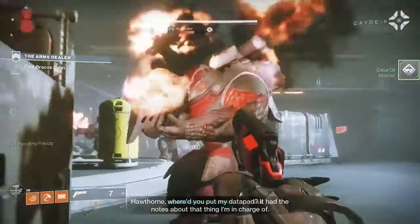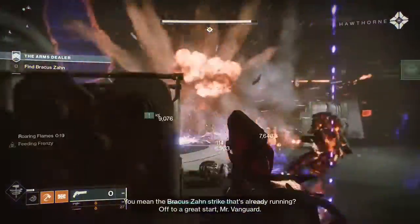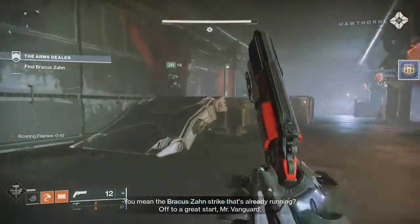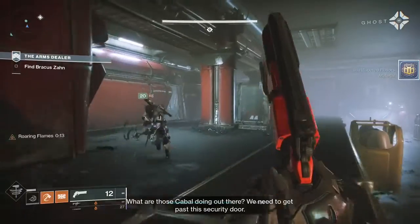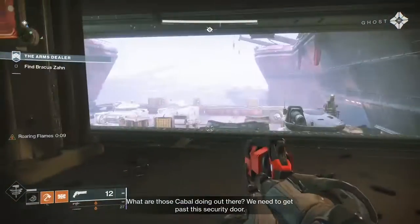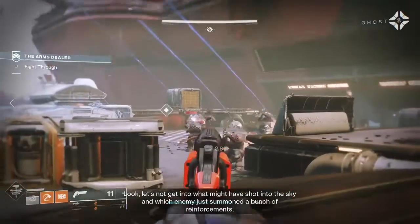Usually for an operation like this, Zavala provides logistical support, but it sounds like it's just us this time around. Arthorn, why don't you put my data pad and have the notes about that thing I'm in charge of? You mean the Brock is on, sir, and that's already running? Off to a great start, Mr. Vanguard. What are those Cabal doing over there? We need to get past the security door. Don't want to do that - bring out all the enemies.